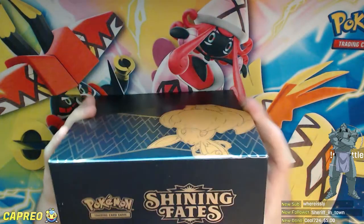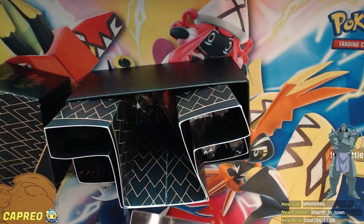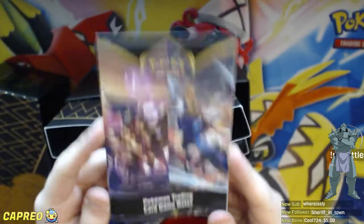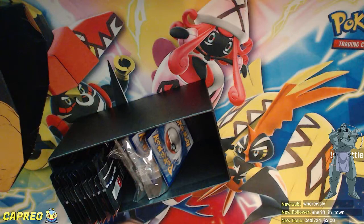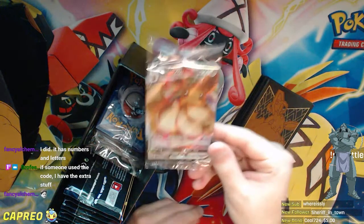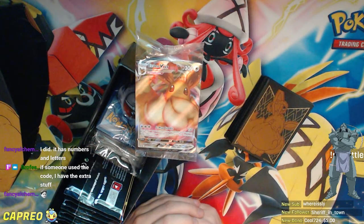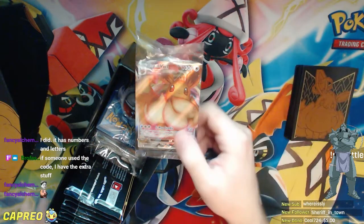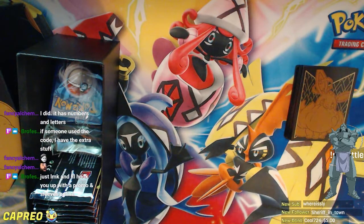Opening the box up, we have some rules for the game. We've got some very cute Gigantamax Eevee sleeves that I'm going to open right now — anything cool we get I'm going to put right in these sleeves. There is a promo in this Elite Trainer box; I think they started doing promos starting with the Full Art Charizard V in Champ's Path. So this promo is an Eevee VMAX.